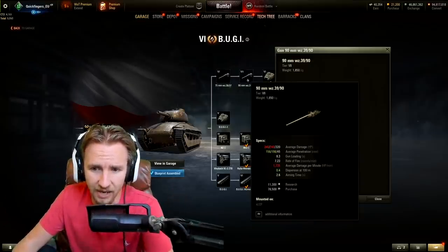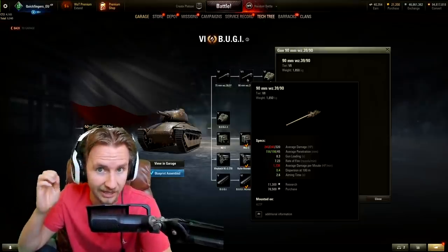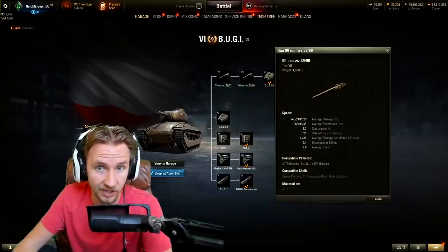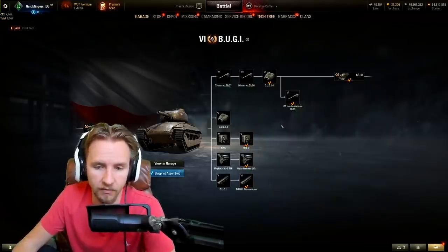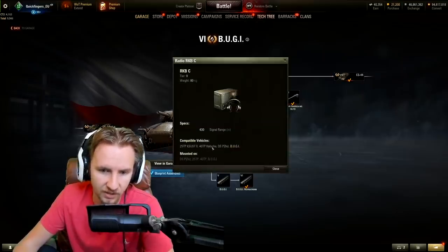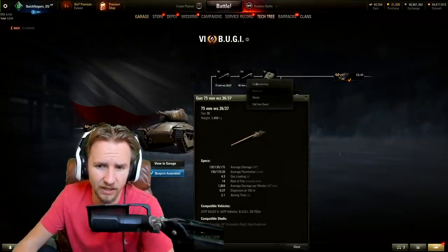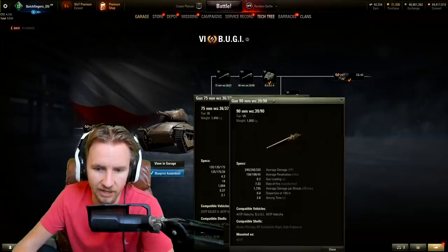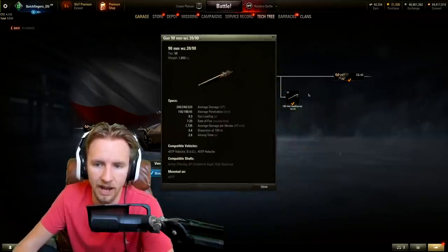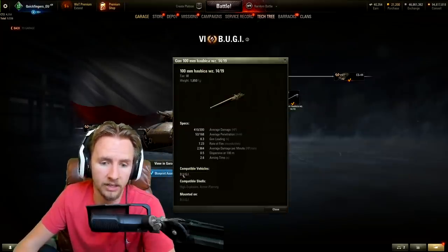Shout out to Wargaming — you can use the 90mm researched on the 40TP Habicha or the 45TP Habicha on this tier 6 tank too, saving yourself 11,000 experience. So make sure you fully elite that tier 6 Polish heavy to help on this new tier 6 Polish medium. The vehicle also shares a radio from the previous tank. It's got a 75mm and a 90mm — the 90mm definitely hits harder and is a way better gun in pretty much every way apart from raw DPM.